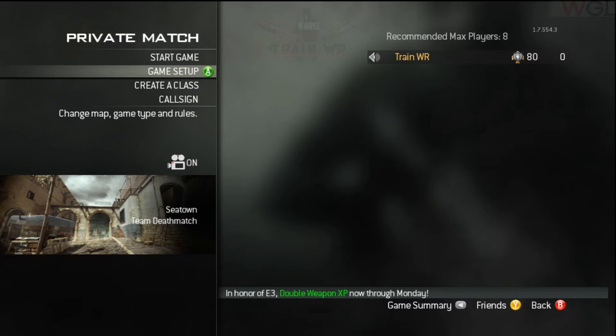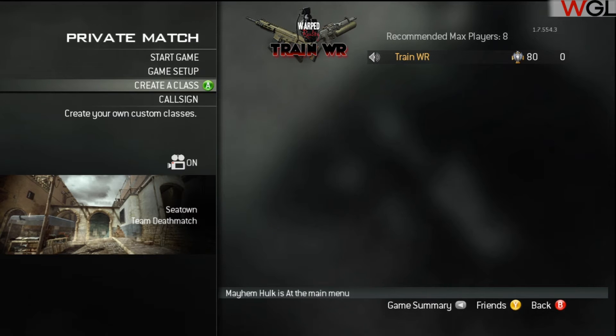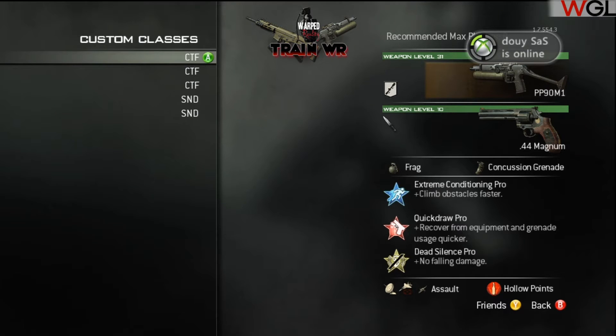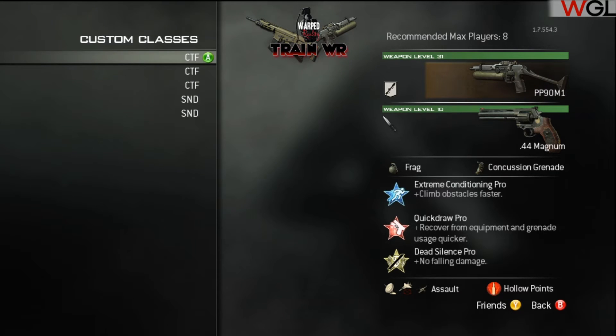Hi guys, Train here bringing you something a little different today - a 4v4 class setup guide. I'm going to go through my classes and explain why I have what I have. I name my classes just for ease of use; some people use custom class one through five, which is fine, but I just name mine for ease of use.